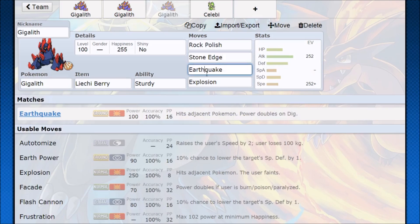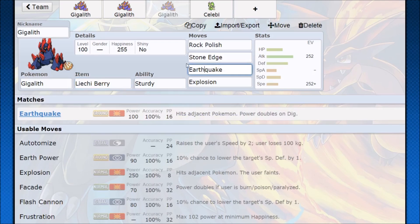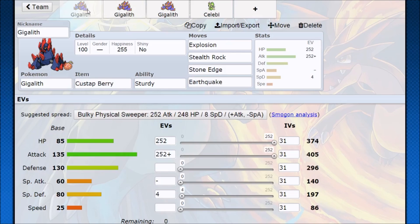Stone edge is your coverage and huge damage, earthquake is your coverage, and explosion is if you don't have anything else to do — boosted with a Liechi Berry it gets serious. The Liechi Berry gives us a plus one attack stage, 50% more damage, so stone edge starts finding some neutral KOs. Here's the situation: if Gigalith had 40 base speed this set would be a lot more viable. Running adamant nature and trying for two rock polishes — if you get to rock polish twice and still find a way to get sturdy off, that's best case scenario. A plus one Gigalith with 135 base adamant attack throwing out stone edge, earthquake, and explosion is going to give the opponent a really bad time. You're very likely to get stealth rocks off and score a KO with this.